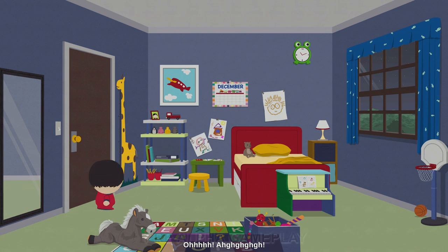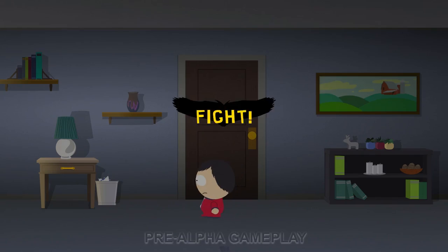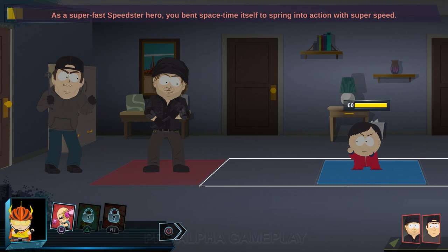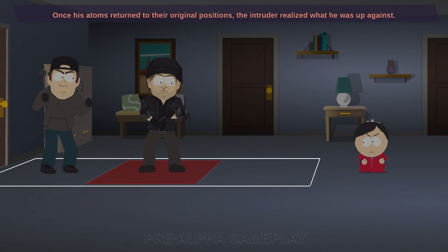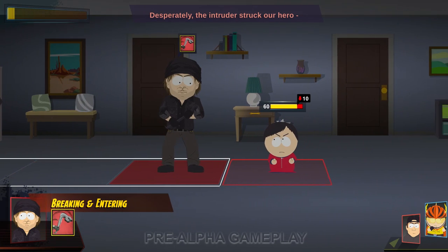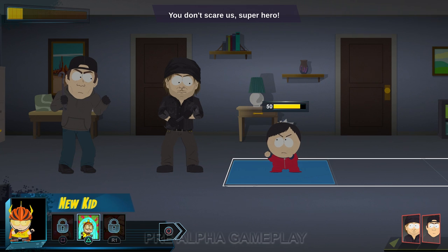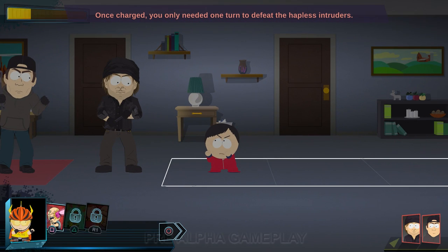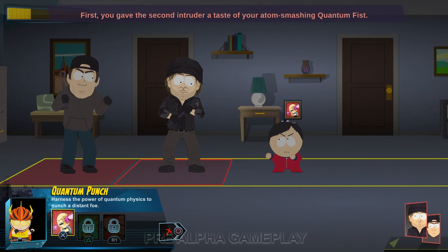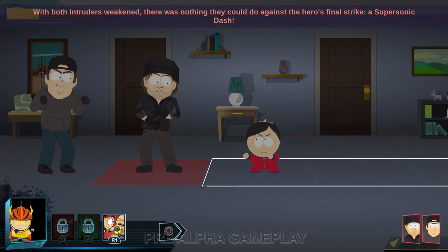Cartman continues: 'You looked in the mirror and felt alone. Then a loud noise — you swore you could hear your mother calling for help. You left your room and saw two intruders in front of your parents' door. For the first time, you called upon your speedster powers. As a super fast speedster hero, you bent space-time itself to spring into action. The intruder realized what he was up against: a supersonic dash — atom-smashing quantum fist — with both intruders weakened, there was nothing they could do against the hero's final strike.'